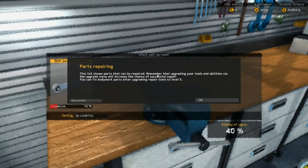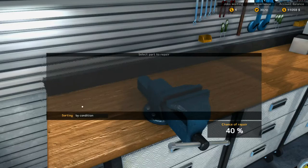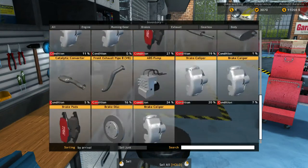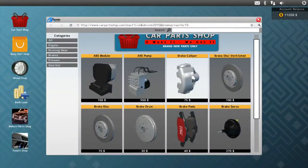I didn't even notice this — cool repair table! The list shows parts that can be repaired. Upgrading your tools and abilities via the upgrade menu will increase the chance of a successful repair. You can fix bodywork parts after upgrading repair tools to level 5. So we can make money off these old parts — I see, I see.